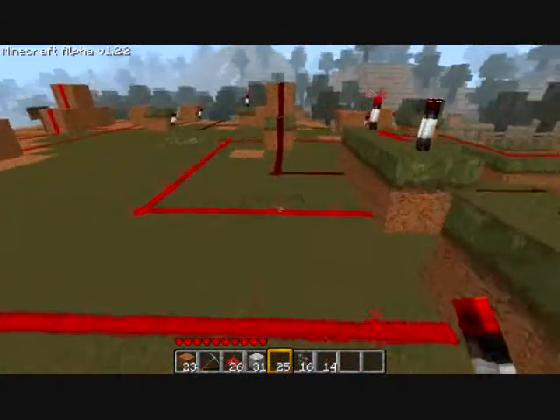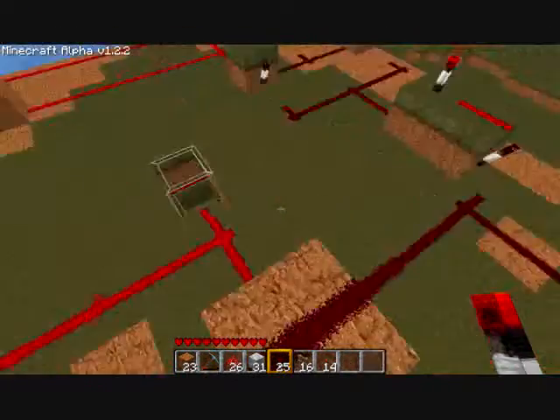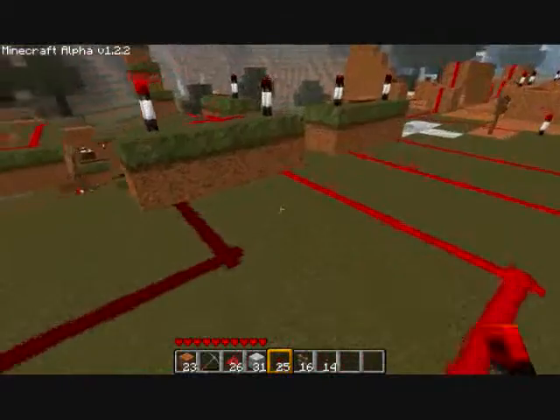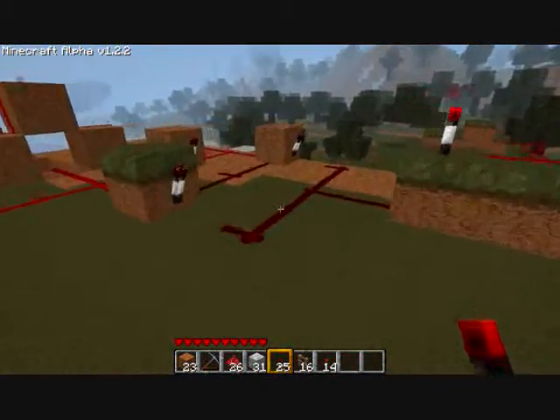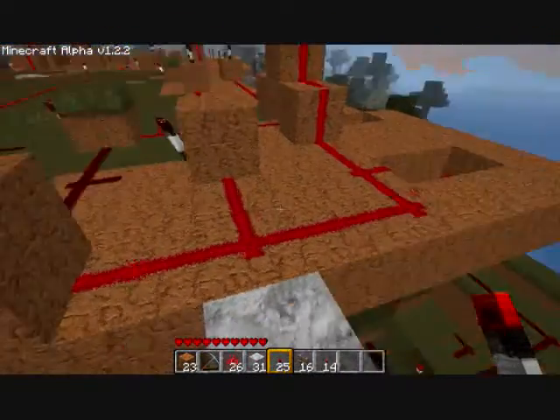Hi everyone, this is Mikemus. You may have seen my video yesterday on a 2-bit switch with a carryover. I have expanded that switch — it is now a 3-bit switch, and I have done that by stacking a 3-bit vertically onto the 2-bit you saw yesterday. That's what you see here.